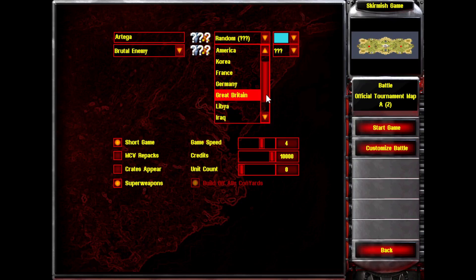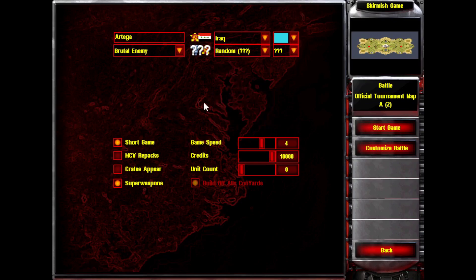I need to pick a faction? Why can't I scroll? Fine, whatever. It really doesn't matter what I pick — everyone has conscripts. Leave the enemy on random, because why not? Let's go.